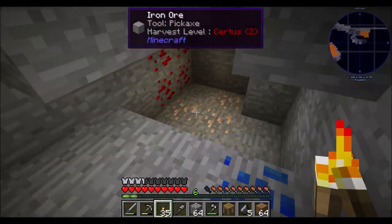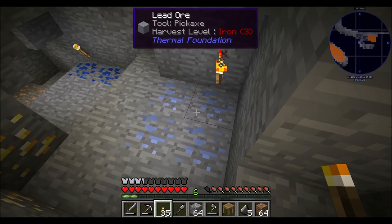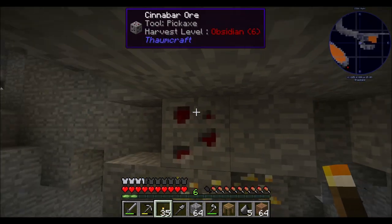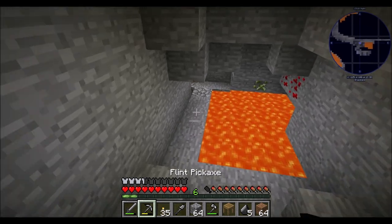I was chasing that lava source. There's a ton of resources down here to get. I need Certus to mine gold, I need iron to mine lead, I need copper to mine that. Obsidian to mine cinnabar. Learning all the things.